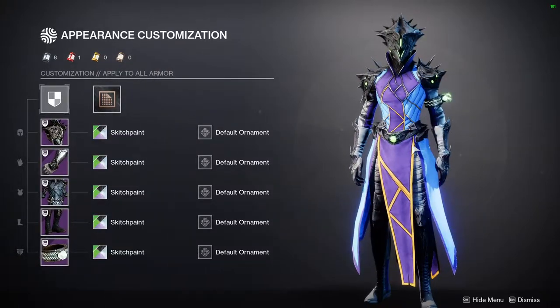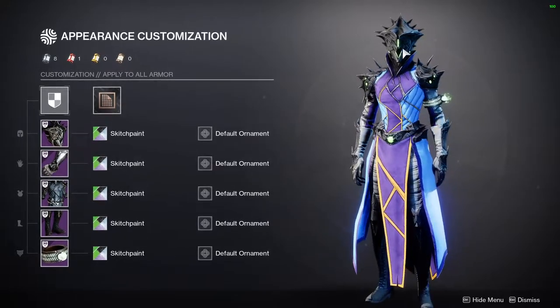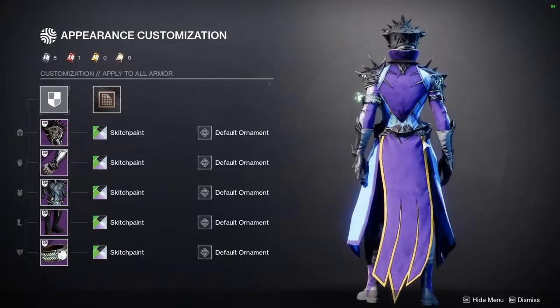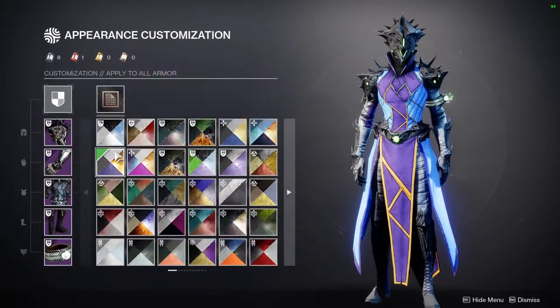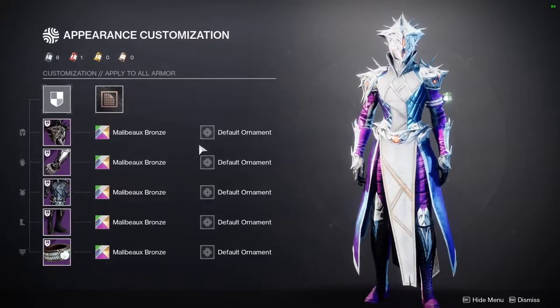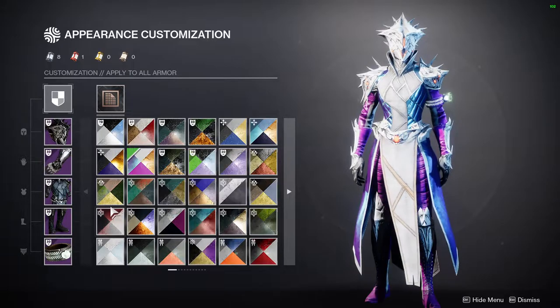Now that we've seen all the armor, let's see where the glows are. The glow is pretty much symmetrical on the helmet. The arms are not symmetrical obviously, but still super cool. I really appreciate all the glows — I think they're great. I would appreciate it more if the glows actually showed up a little more on certain shaders.